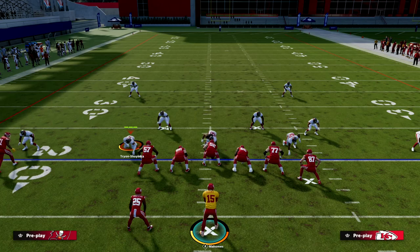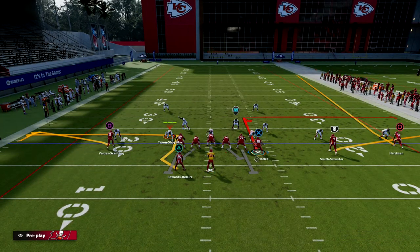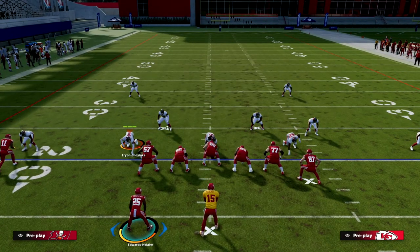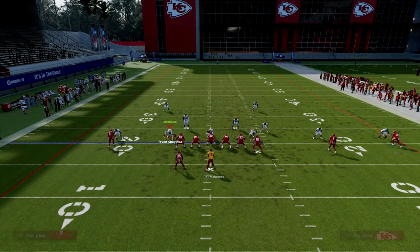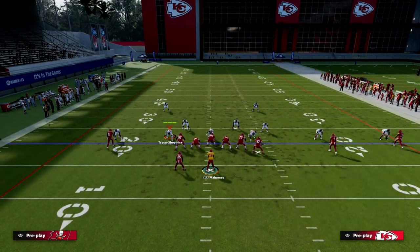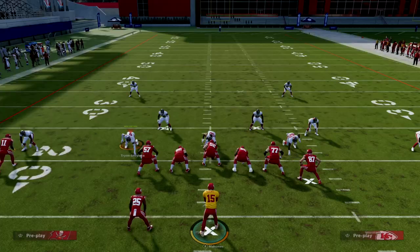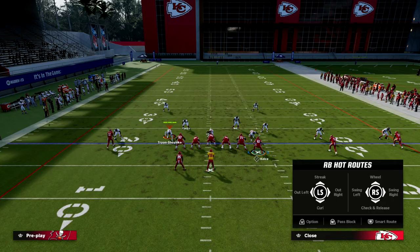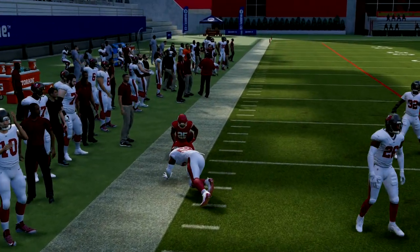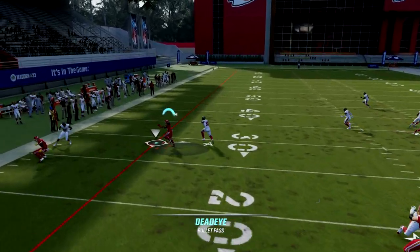Most people when they run man coverage are going to be in cover zero or cover one. I'm in cover one robber. If I put the solo receiver on a flat and wheel the running back, you'll notice that at the snap the cornerback will back off the receiver and I can throw a quick free-form outside pass lead and get about seven yards. This is a quick pass - throw right off the snap. If he backs off, throw the flat. If he doesn't back off, they're shading underneath. You can also free-form the wheel route to the outside.